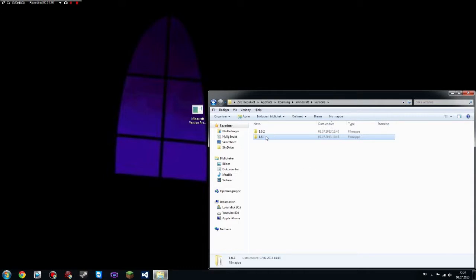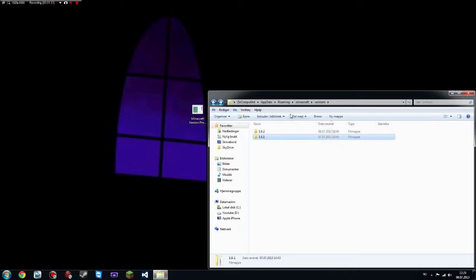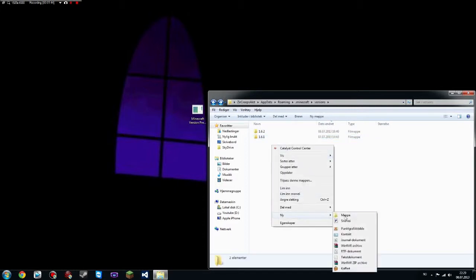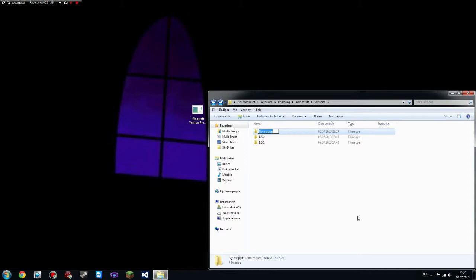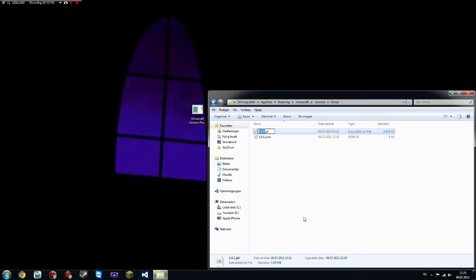So you have to manually make a copy of it. Let's just make a little test for 1.6.1. In order to do that you have to copy the files like I just did, and then you have to create a new folder — sorry about this being in Norwegian by the way. So let's call this 'demo.' And then you have to paste these, and then you will have to rename these to the same as the folder name, or else it will not work. So I'll just call these 'demo' with a capital D, because I'm pretty sure it's case sensitive.